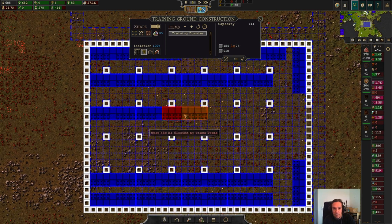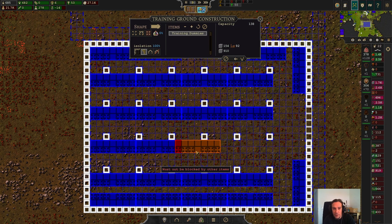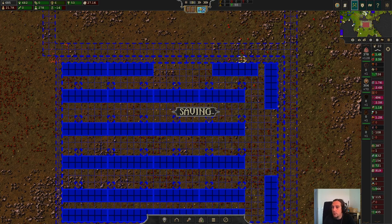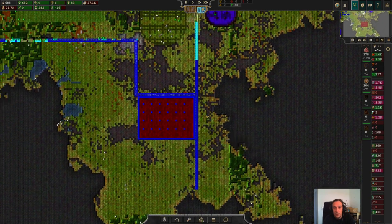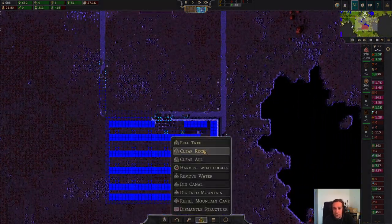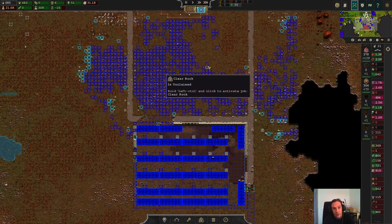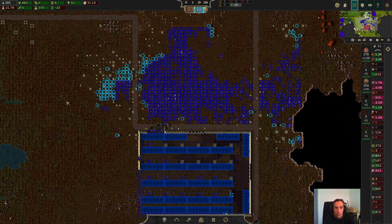96 capacity, 126 capacity — 150 soldiers can train here, I'm okay with that. In the future we can send these extortionists away and show them the finger — or at least that's the plan. I haven't had a successful military operation since about five versions ago.